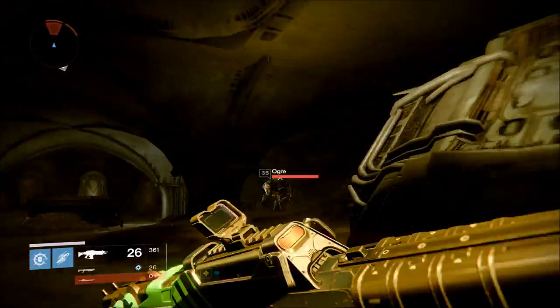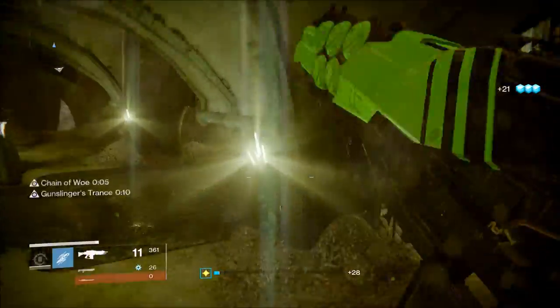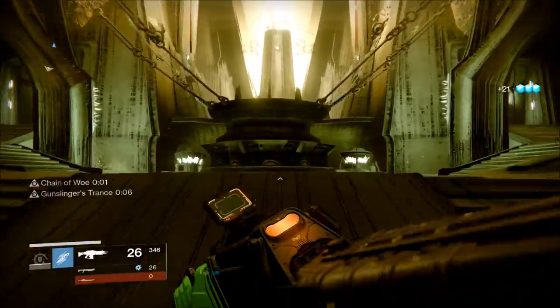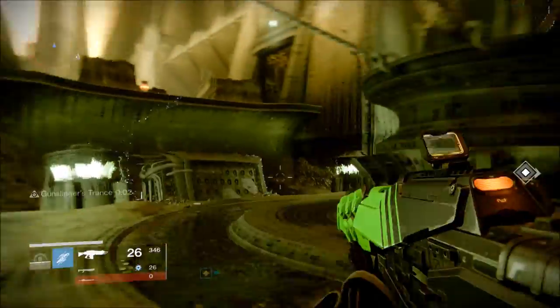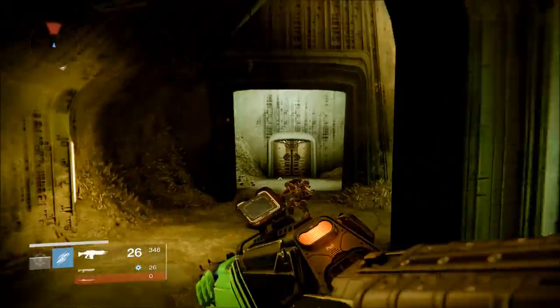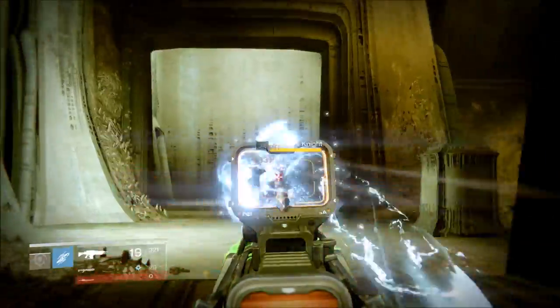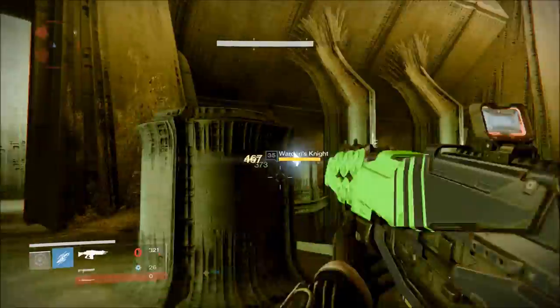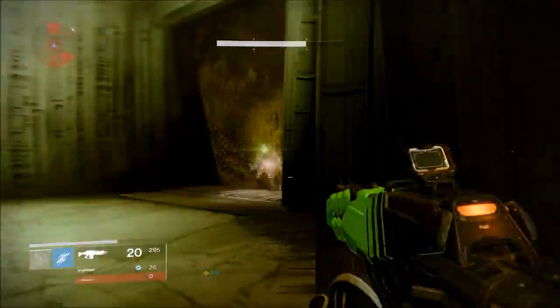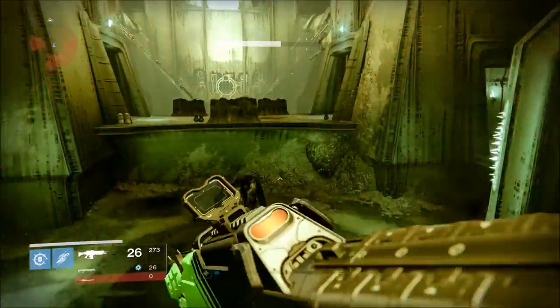In my case I had the solar exotic sword known as the Raze-Lighter — in your case you might have the arc one or the void one, but all the steps for each sword are the exact same. The first thing you want to make sure is that you infuse your legendary sword up to attack rating 280. Once you do that, you'll have to take it to the Crucible and kill 25 Guardians with it — you can just use the hilt, it will still count — and also kill 50 majors.